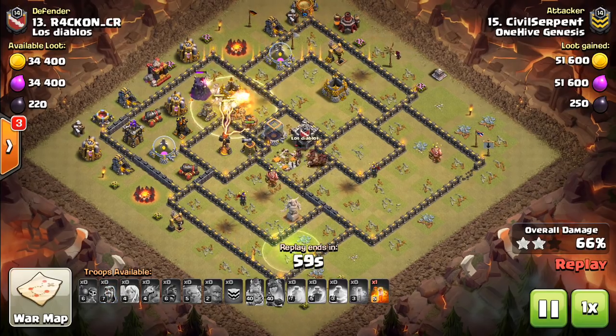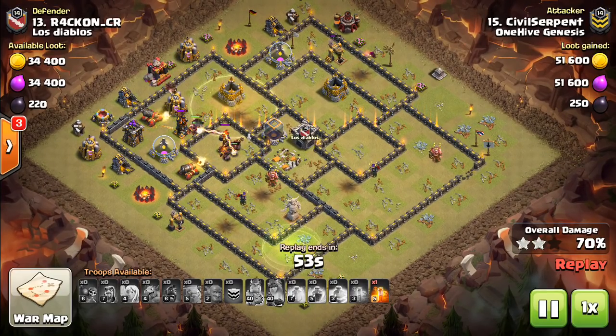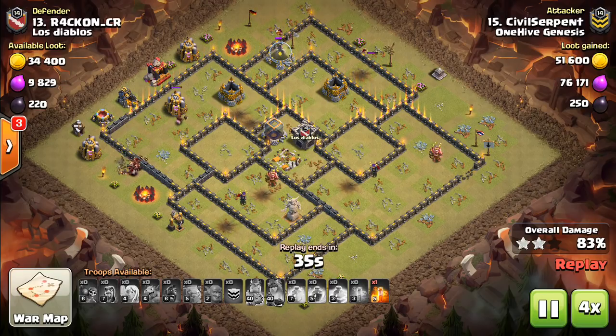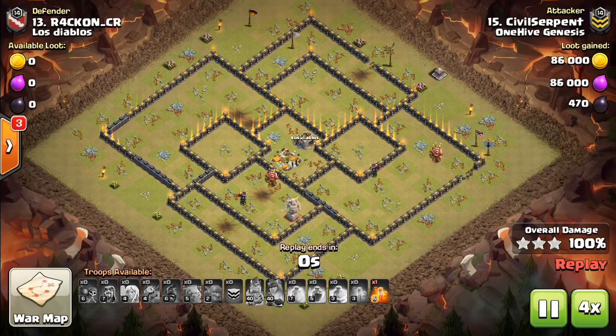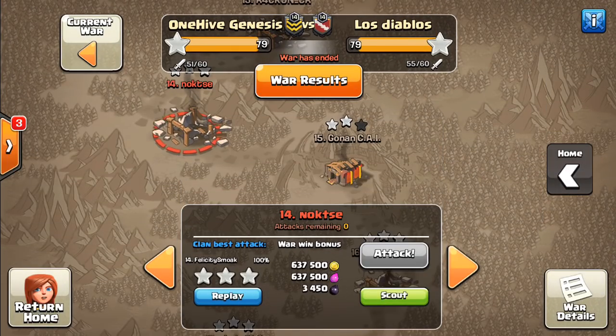If you don't have a queen that's of a high enough level — maybe she's even below level 30, which can happen for certain Town Hall 10s that might have been a little bit rushed — you have to make adjustments; maybe bring the healers just for the kill squad. The traditional witch-bowler attack is not going to be quite as effective. You can still heal through the infernos, but they will get to your bowlers and take out your witches if they're close to the outside of the base. It's a little riskier, and it's frankly easier to take out the bases with some kind of queen walk or queen charge beginning.